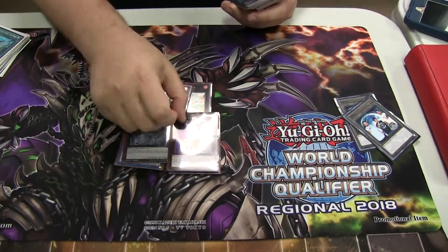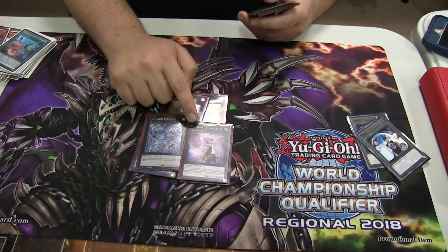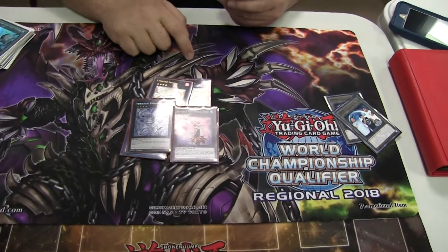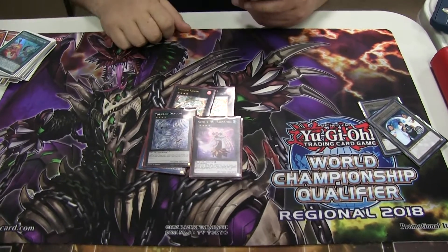Tornado Dragon for the Pendulum matchup. Ragnos Zero also came in clutch all day — people don't realize it's a Ryko that lets you draw. They lose their attack, you just activate, destroy, draw one. It pairs really well with Lost World, which drops all non-Dinos down 500 attack.